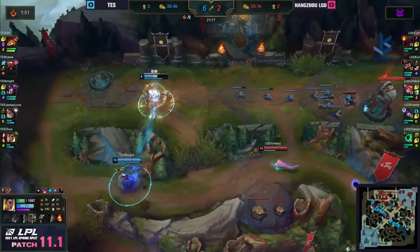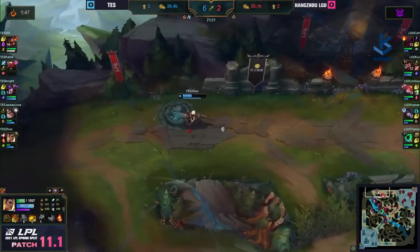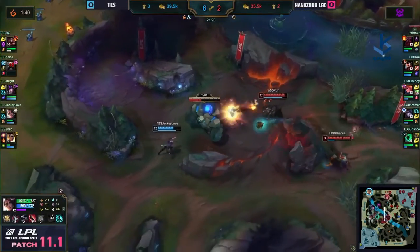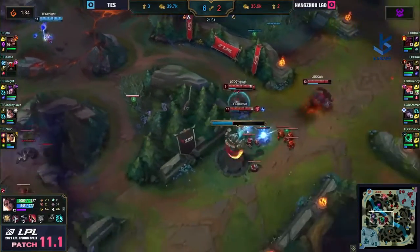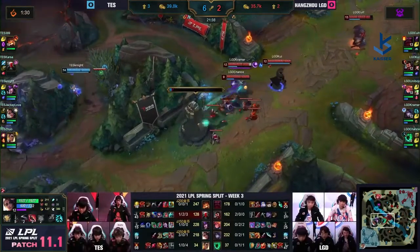They want to keep this fight going — that is a trouble bubble and a half, and it spells absolute disaster for top. But maybe not, because Uniboy doesn't quite connect the Paddle Star. Despite the teleport in from Colt, LGD can't actually find an extension on the fight. They go for the Blue Buff — Quay gets it and gets the Lantern out. At least they'll find the mid tower.